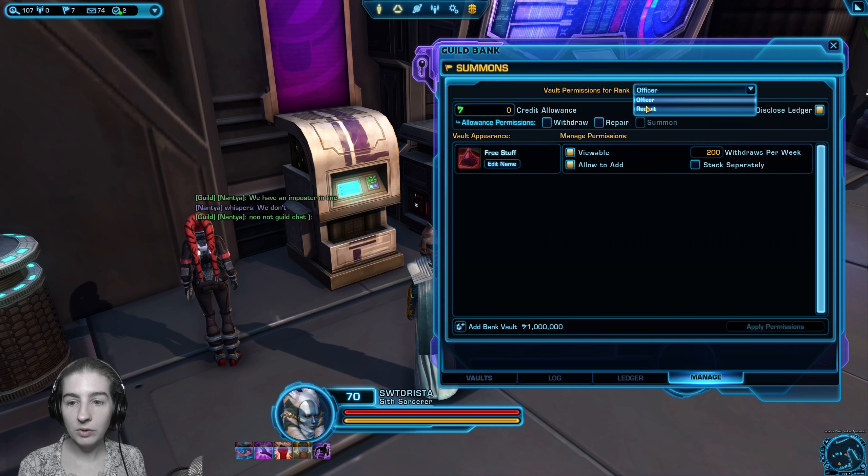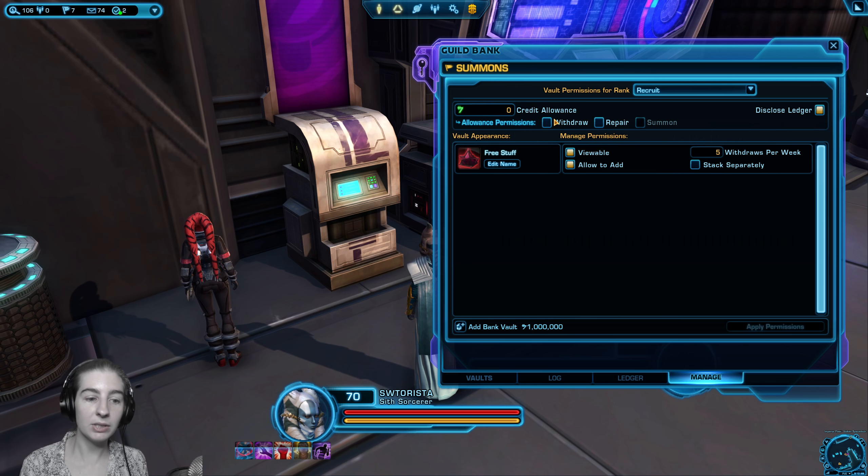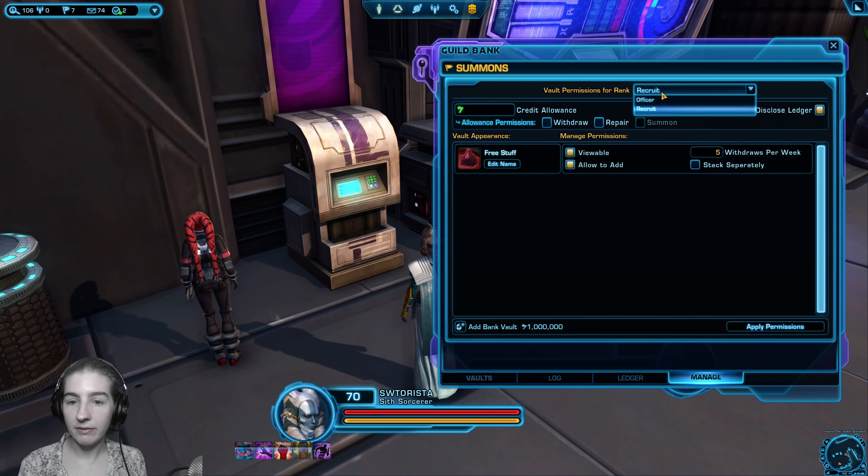The next setting you can configure for recruit and officer — whatever your ranks are — is credits. If you have the credits in the bank, I recommend you take a good look at this and decide what you want to do. For example, in my main guild nobody's allowed to withdraw credits except for the crafting officer, because we trust them to decide what we're doing with them. Full members can repair their armor, and I can say they can use credits from the guild bank up to 300,000 credits per week. Summons is another really cool function — the ability to summon also costs credits but it's separate, so they can't steal credits outright, but they can have the ability to spend guild credits on summoning. We'll go over that once we have a flagship.